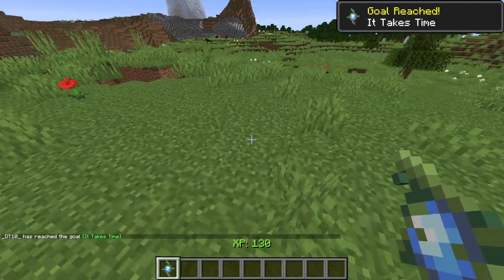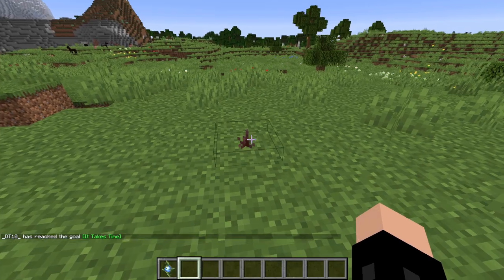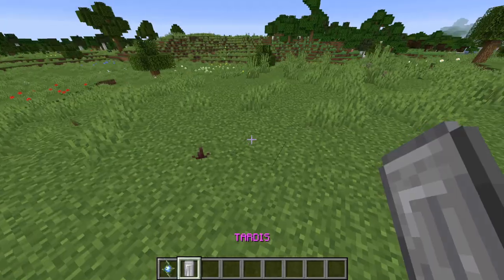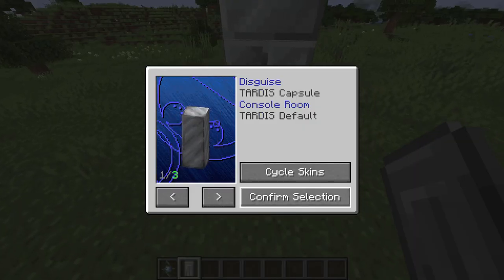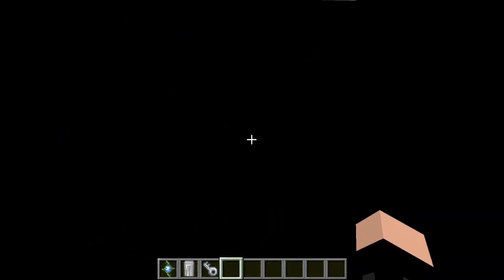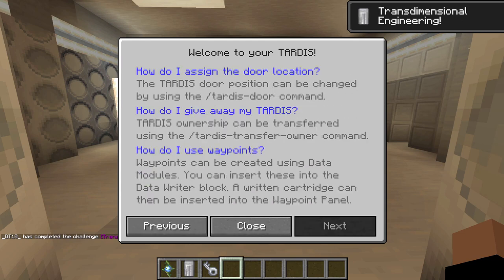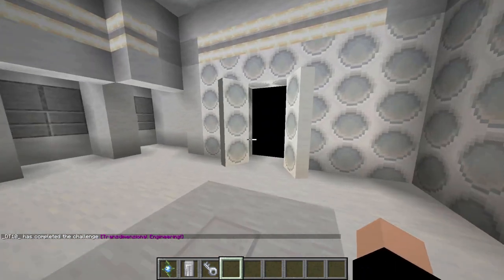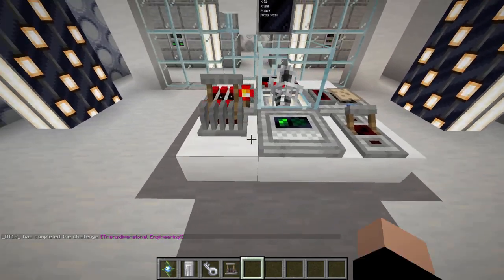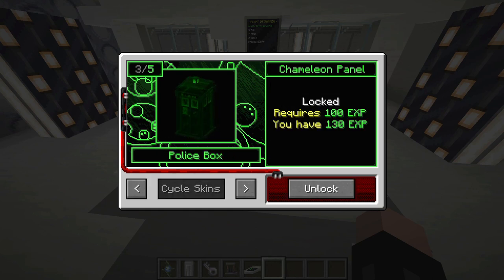The basics of this mod: grab yourself a TARDIS coral plant, craftable from various resources — I've got a video linked on a card for that. Over time it will grow into your TT capsule. Once you've got your TT capsule, you can choose what skin you want, and it will spit out a TARDIS key. You can open the doors and head on inside. You get very cool little tunes and a full guide on how to use the TARDIS.